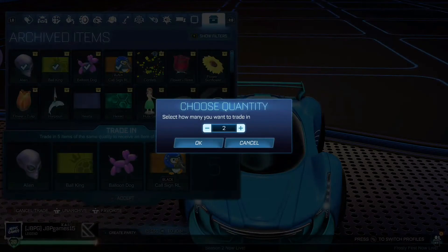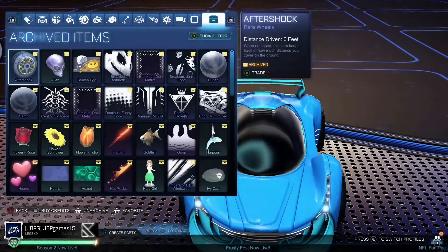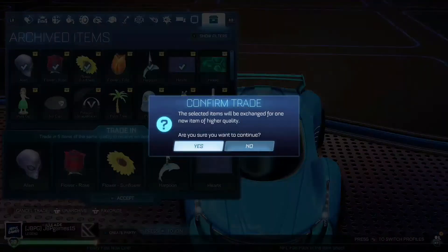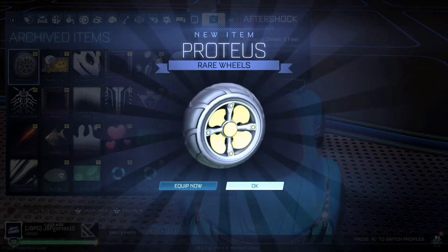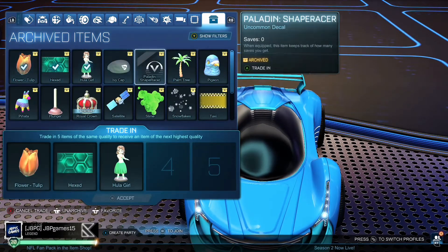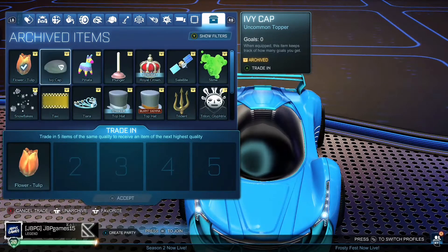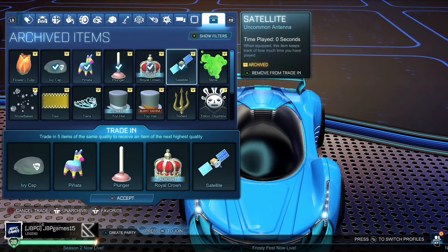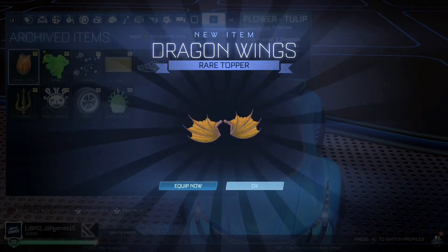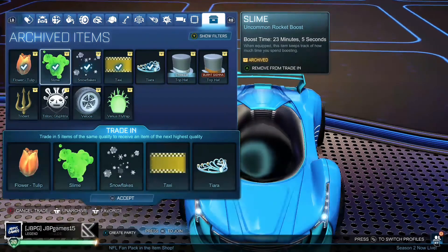So these are all the uncommons we have and now we're gonna start and see what we get - hopefully something good. We start with our first five and we get some rare wheels, never seen them before. We're gonna keep doing it. Next five - we're gonna get something colored, let's see. I have never seen that before. Most of these things I'll never see again in my life.